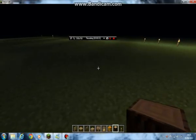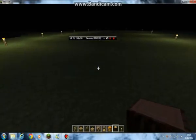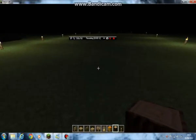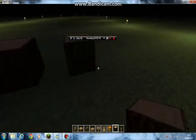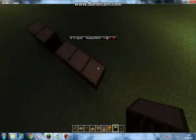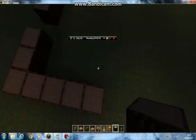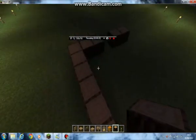Hey guys, what's up, Nathan here. Today I'm giving you another Minecraft tutorial — I'm going to be showing you how to build a basic stylish house. We're going to start with just some wood, and I'll show you all the stuff on wood first just so it's simple. You can make it out of anything you want depending on what materials you have. It's five wide and seven long — just build it up like that and that's the first step.